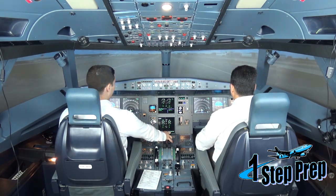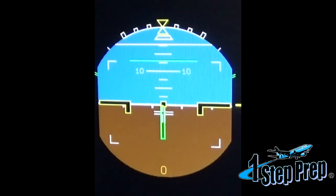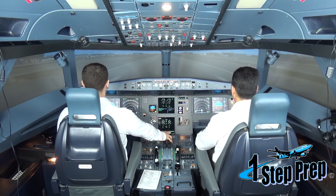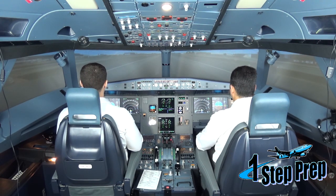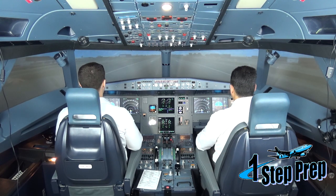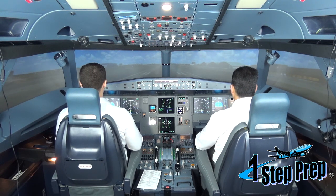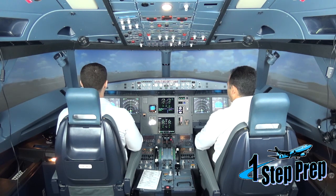There's 80 knots — slowly removing the side stick, neutral by 100. Rotate. Rotate the aircraft — no more than 10 degrees of pitch; you don't want to hit the tail. And a three degree per second rate of rotation.